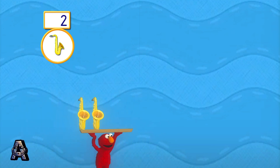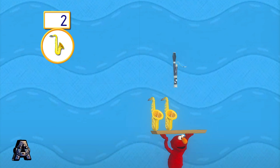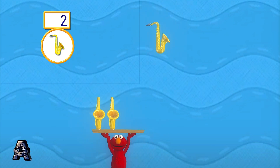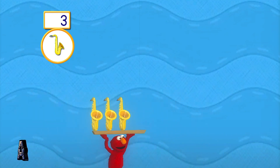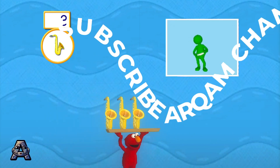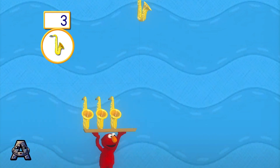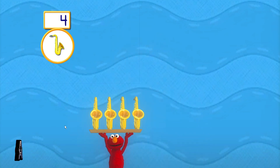A saxophone — nice catch! Help Elmo catch the instruments Elmo's looking for: four saxophones. A saxophone — gotcha! To help Elmo catch an instrument, swing your Wii remote back and forth. A saxophone — nice catch!